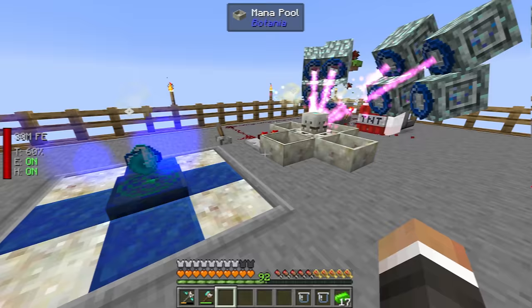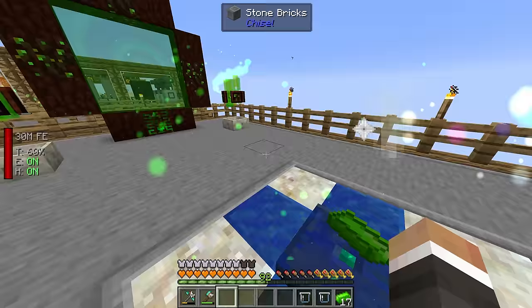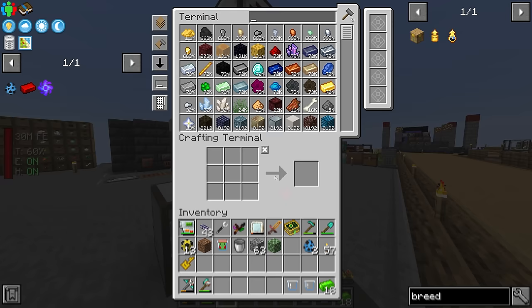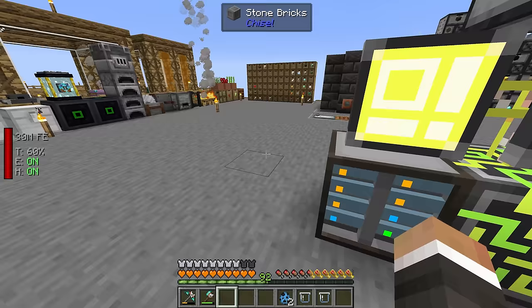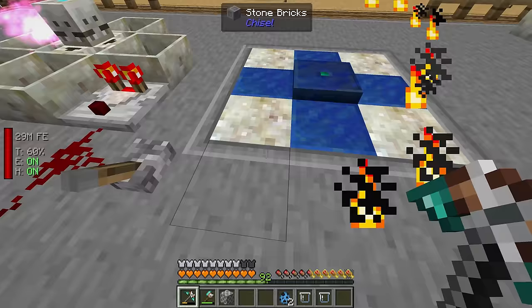Not too long later, this all came together faster than I thought. On our 18th terra steel — look at that, fantastic! We can now craft those up into two blocks of terra steel. While we were waiting, I also got the mana steel bee spawn eggs by putting down two mana pools with the iron bee and iron bee nectar block.